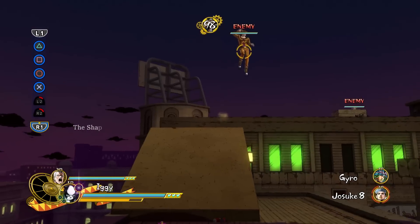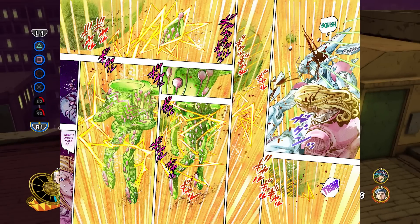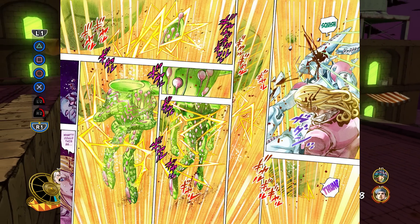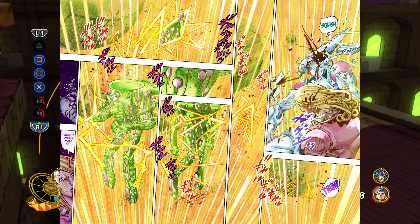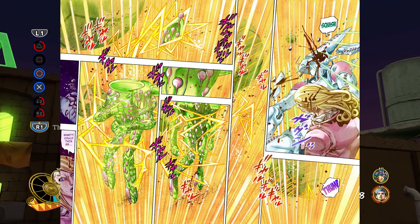Every time we see Ballbreaker appear, it does not appear from Gyro, but rather it appears from the energy coming from the steel balls, which supports the theory that Ballbreaker is the spin's stand. The stand usually appears from the user, and this explains why Ballbreaker appears from the steel balls.